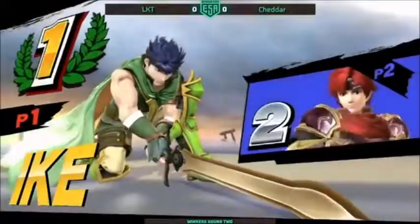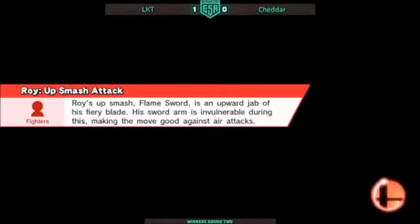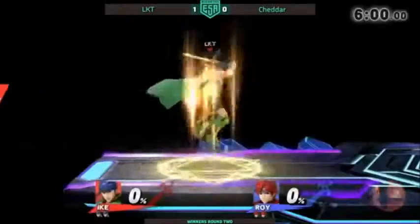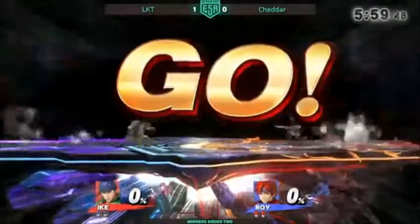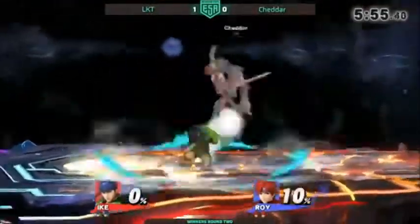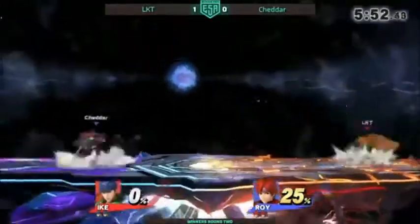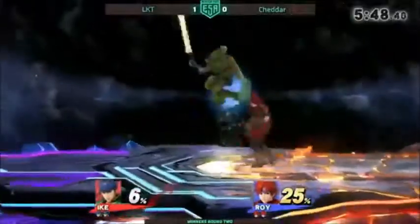Roy fast falls like a rock — all that armor. He just falls so fast. He got a stock off there and he almost broke his shield. If you can break the shield, you just charge up neutral B and you get your free stock right there. There's also the first hit of neutral air — it's very good and you can get a lot of combos off of both.